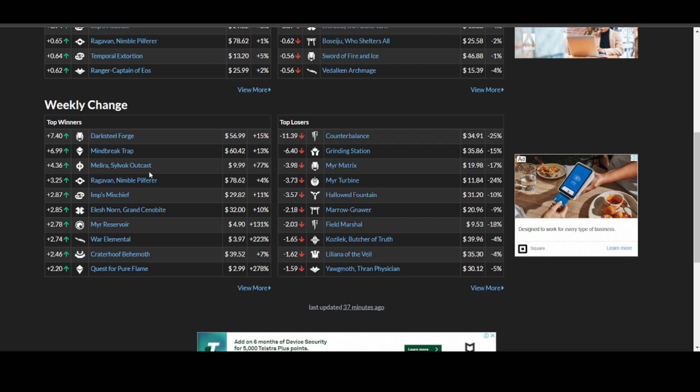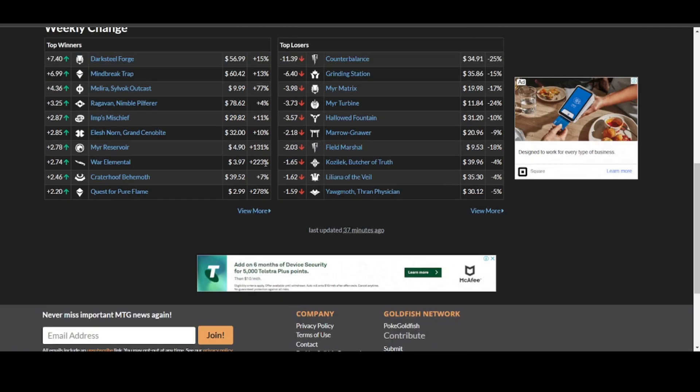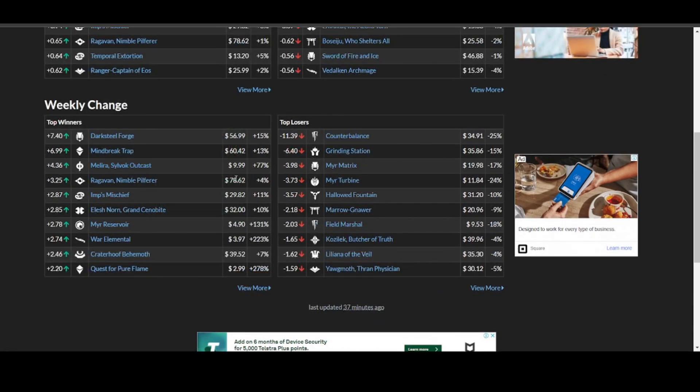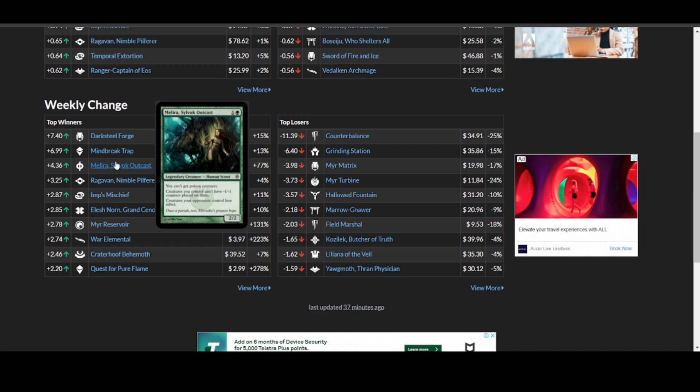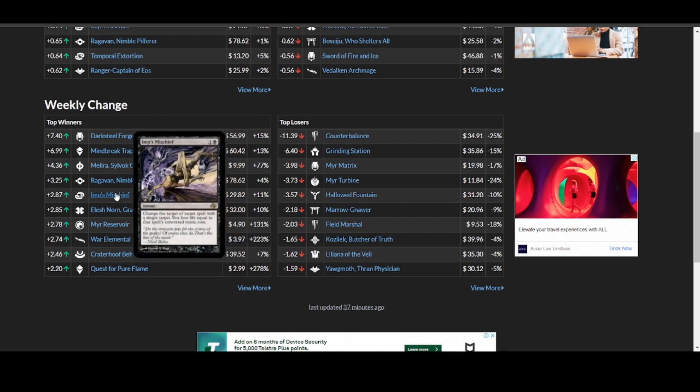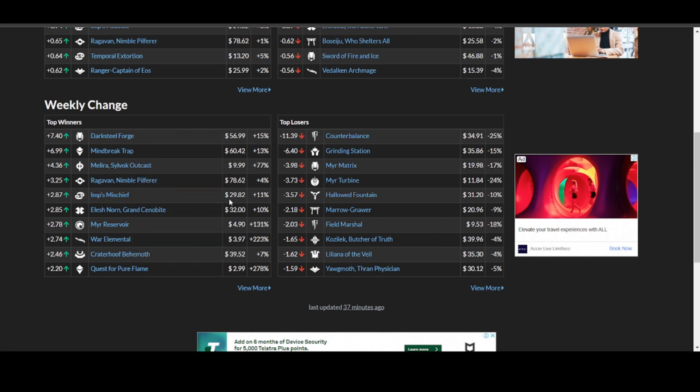Malaria Swalock Outcast — I'm not sure how to say her name — but I have four copies of her and she is now sitting at almost $10 with a 77% gain because of all the poison counter shenanigans from the new set. She will, in a green deck, literally cancel out poison counters; if you play her as a commander, you can counter a poison deck very easily. Raghavan is up 4%, nothing too impressive. Imps Mischief is up 11% to now sit at $29.82. Elish Norn, Grand Cenobite is up 10% to now sit at $32 — how is that possible? She's been printed like four times now.